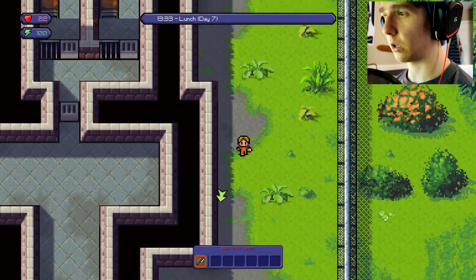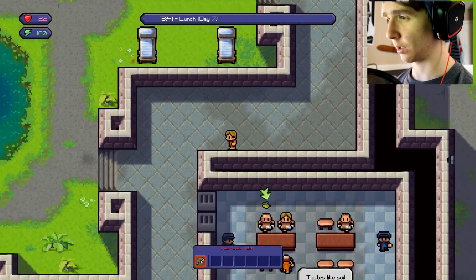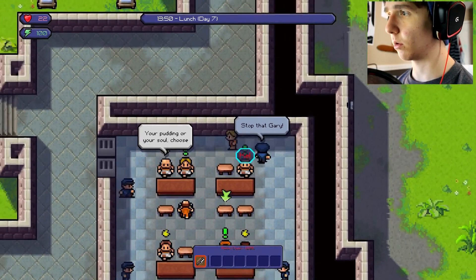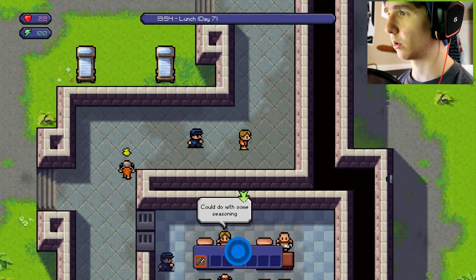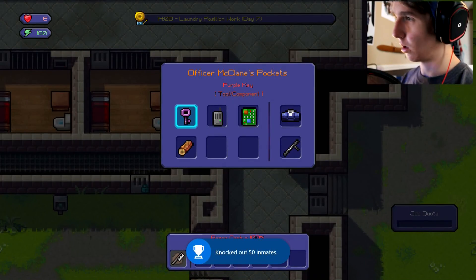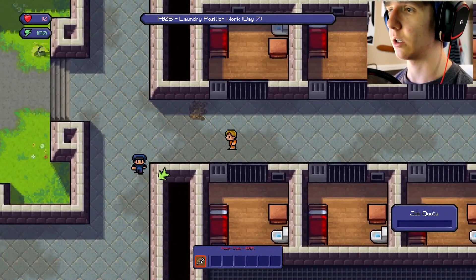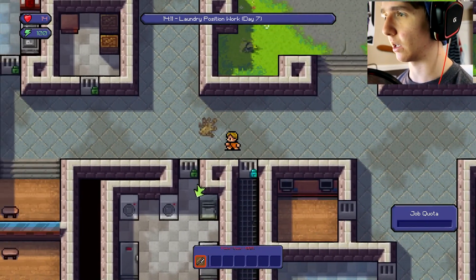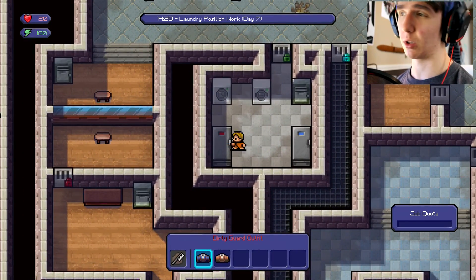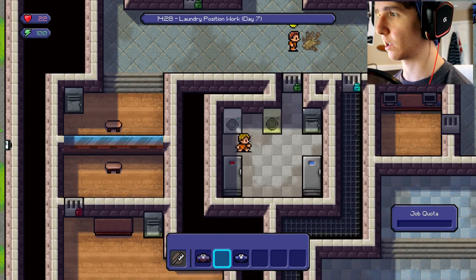I beat up a guard this morning because he was being stupid, so I think it's Officer Gazmoz that I need to beat up. I'm leading you out here — I'm gonna beat you up. Okay sweet, what do you have? A purple key. I'm not gonna mess with that right now — I don't want to jeopardize what I'm planning. I need to go beat up Officer Gazmoz. He's the one with the red key, which I believe is what I'll need. Let's do our laundry first and then we'll try our escape.